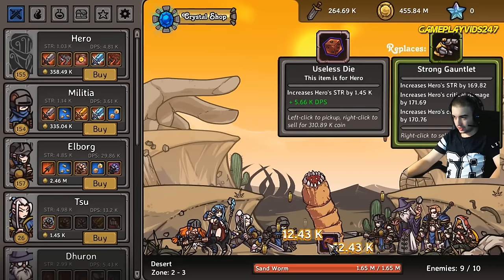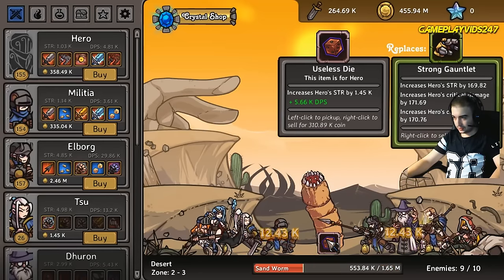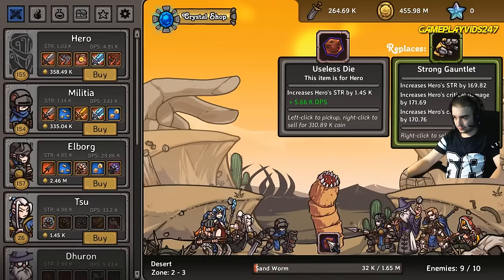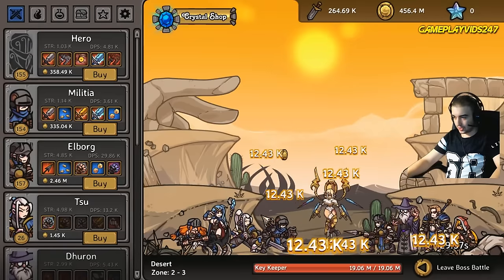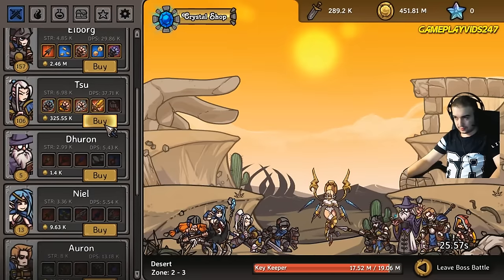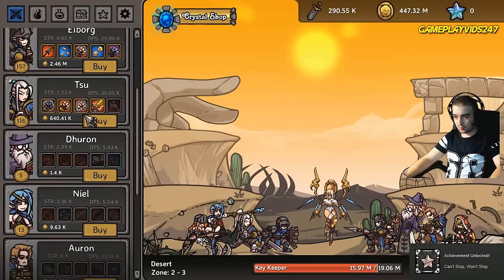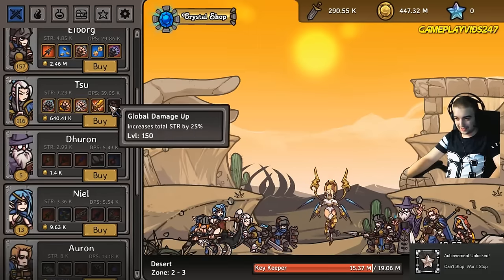What's this here? Strong gauntlet, 5.66k. Do I take that or sell it? We'll sell that and get a huge amount of gold there. All right, good old Sue. Purchasing Sue. Trying to purchase all the abilities for Sue. Achievement unlocked: Can't Stop, Won't Stop. Very nice. Trying to purchase Sue's abilities here as much as we can.